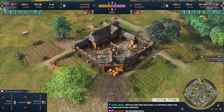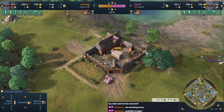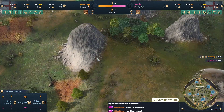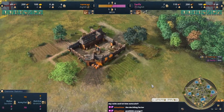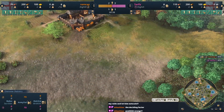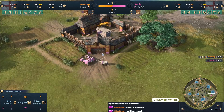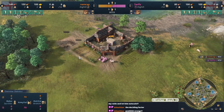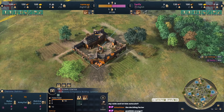On the top left we got Namcap playing orange - his favorite color, favorite civ. They decided not to ban anything for this set. Swilly on the bottom right, pink English. We have an English mirror match here on Ancient Spires - you can see all the spires around the map. Namcap is definitely very comfortable with English, it's his main civ, he's probably the best English player I know. He's very practiced on his build orders.